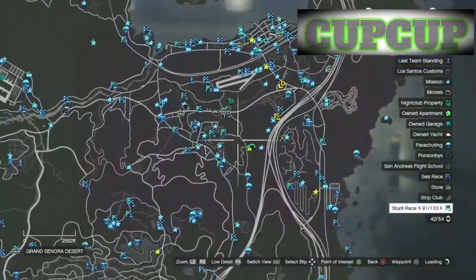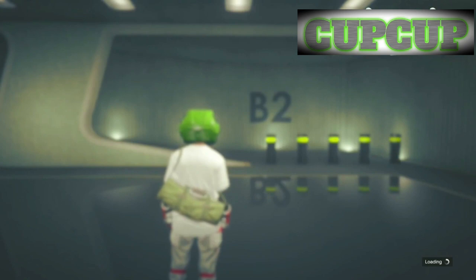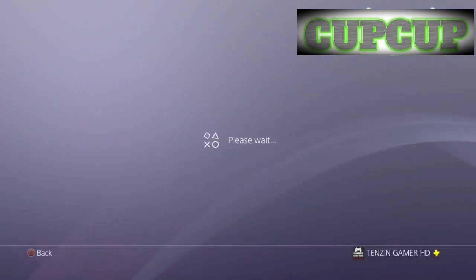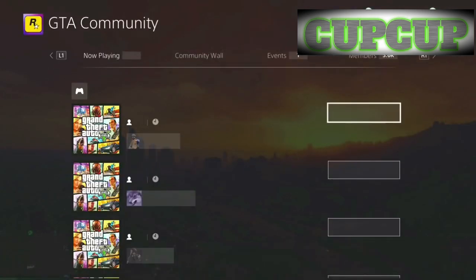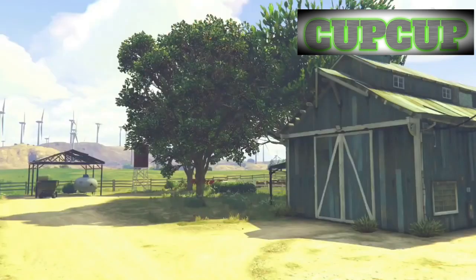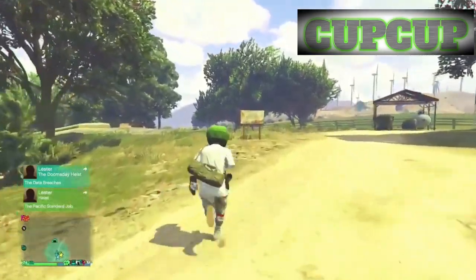Now we're teleporting again, this time right next to the bunker. Hit the square button to start up a job. Join someone in a different targeting mode — you can also join GTA communities on PlayStation, where about 98% of people are in assisted aim. Once you join the session, you'll get two alerts: accept the first and decline the second. You'll spawn next to the bunker.